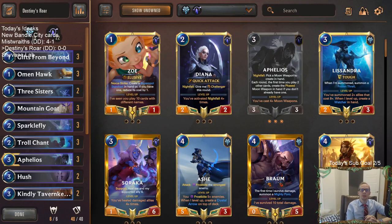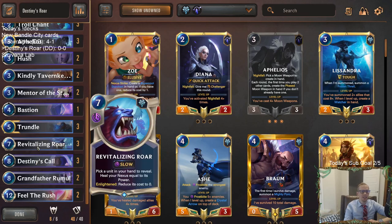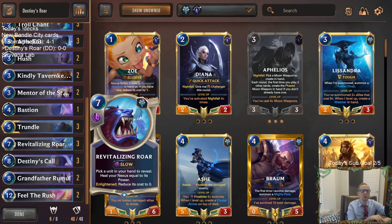Welcome everybody here on Twitch chat and everybody on YouTube for some Destiny's Roar. This is going to be our next meme tier donation deck. This one was submitted by a viewer that wanted to put together Destiny's Call and Revitalizing Roar. Our hope here is to play a longer game. We'll have Destiny's Call to grant an ally in our hand plus 8, plus 8, and then we'll be able to play Revitalizing Roar. We'll pick that unit and heal our nexus equal to its power. If we're enlightened, reduce its cost to zero, which would be nice.